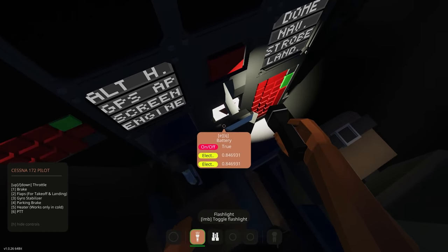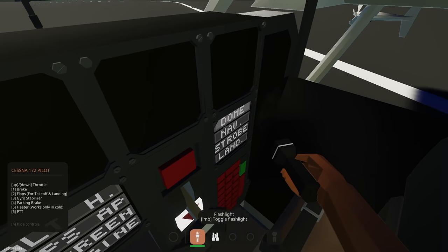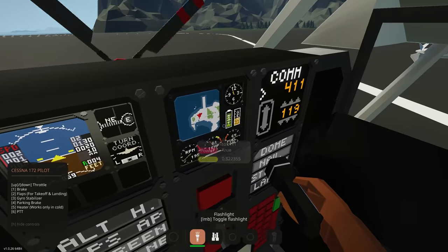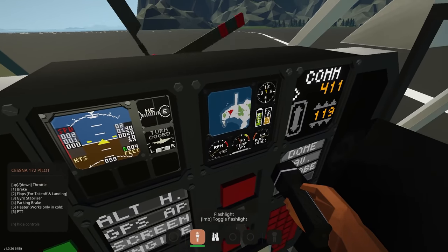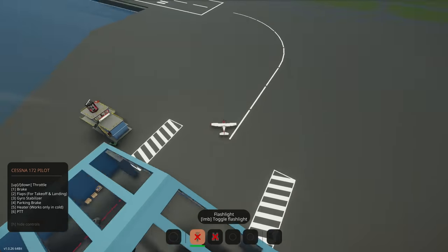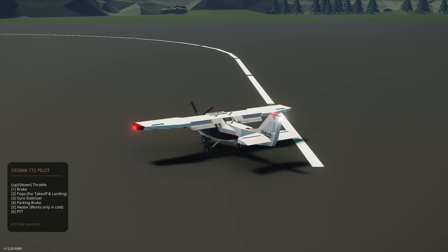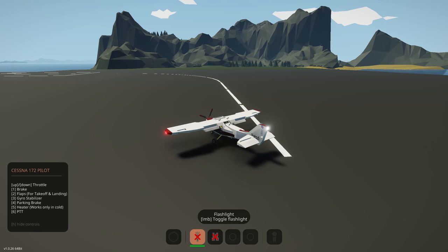Let's go through the controls. We've got battery on/off, throttle, waypoints, and all lights: dome, navigation, strobe, and landing. We have altitude hold, GPS, and autopilot. There are screens and an engine button — the engine just turns itself on. There's an altitude hold system. Screen within screen — he's hidden the nested display somewhere in the creation. There's a comm radio, hotkeys, brakes, flaps for takeoff, and a gyro stabilizer. There's also parking brake with an indicator on screen, heater for cold weather, and push-to-talk.